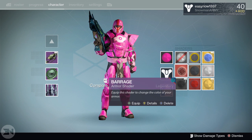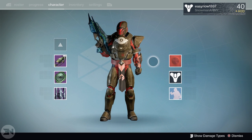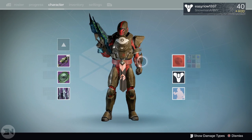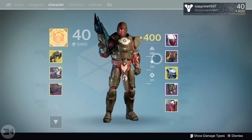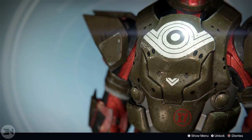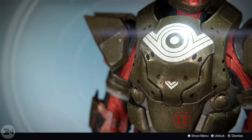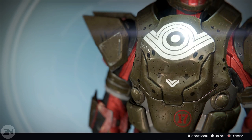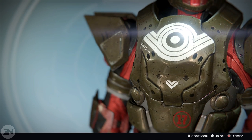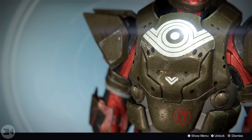Next is Barrage, another new shader from Age of Triumph. It gives the armor a destroyed type of look with a red undertone. The brown shader on the Twilight Garrison has a pattern where things look worn down — like old armor, similar to Hive armor with destruction on it. It really suits the red undertones which also go nicely with the helmet.